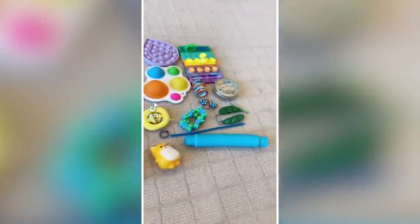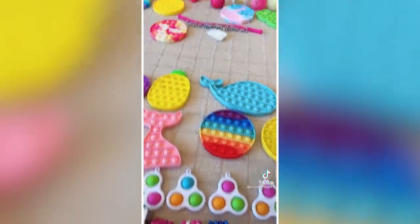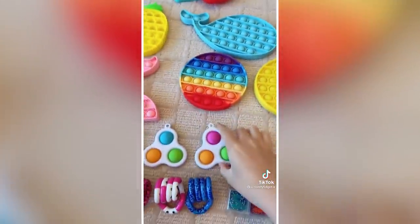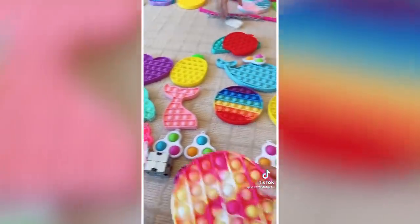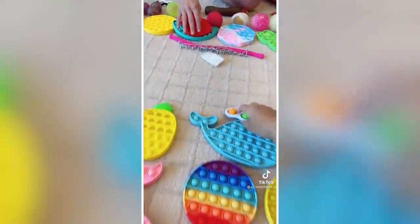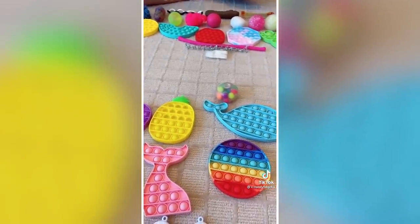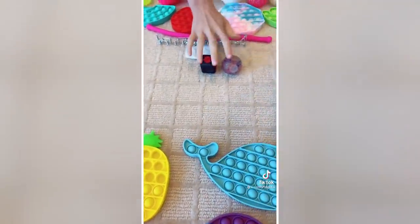These are my fidgets and these are her fidgets. Can I offer for this puppet? Okay, I'll offer you this, this, and a simple dimple because I really want that. Yay, she accepted! We can trade back if you want. Can I offer for your DNA dress pool? Sure, so I'll offer you this global and I'll add a fidget cube, but can you add just one more thing? I'll add my pea pop. Okay, I accept — yay!